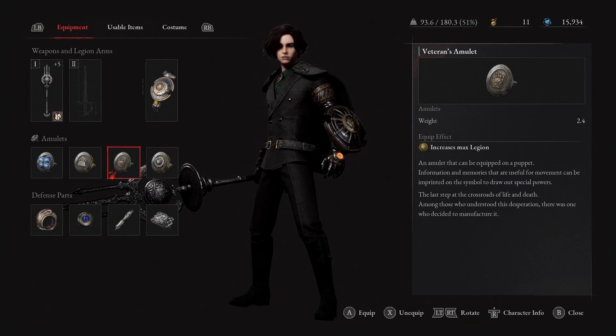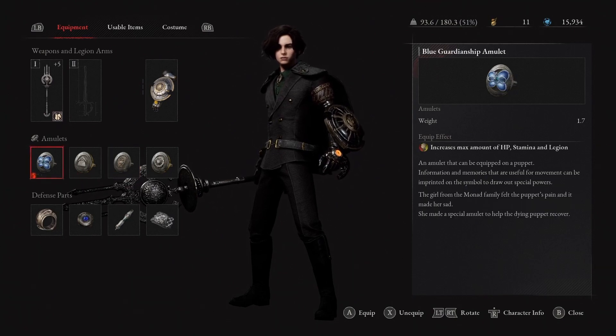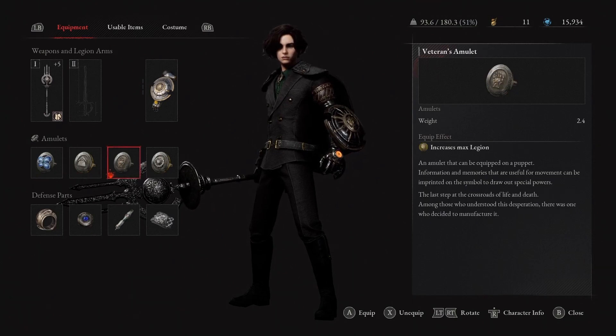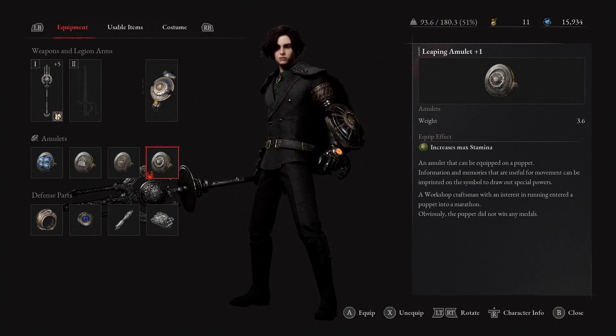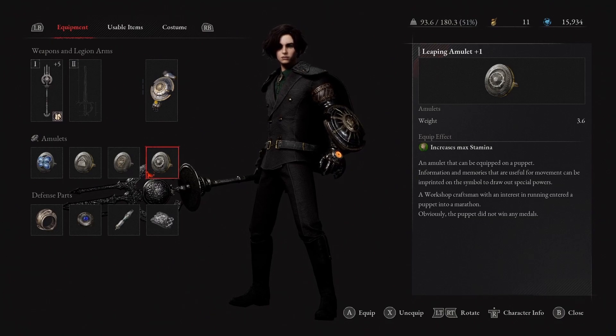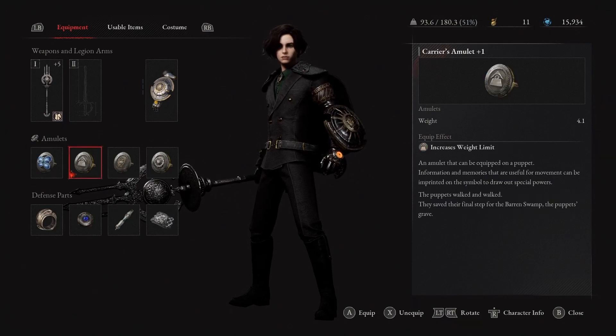Second is the Carrier's Amulet which increases weight limit - a big help in reducing weight with all the stuff we have equipped. Third is the Veteran's Amulet, probably one of the most important. Just like Blue Guardianship, it increases our Legion capacity which allows us to use it longer. Last is the increased stamina amulet - stamina is super important for allowing us to attack and not get guard broken.